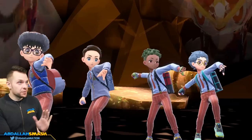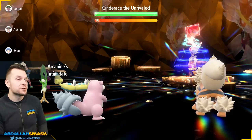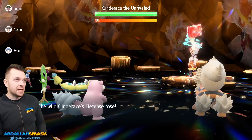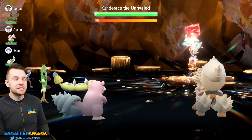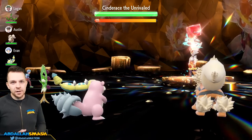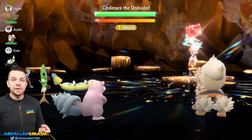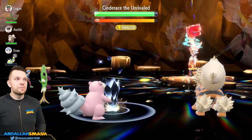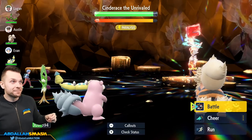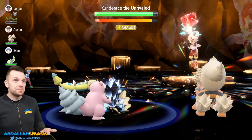Here we go in real time — we're clicking Challenge Alone against the 7-star Cinderace battle with our fully EV trained, fully hyper trained Slowbro. The Intimidate from the Arcanine partner is very helpful. Cinderace just uses Bulk Up to boost his defensive stats, but it doesn't matter for us. We need to use Iron Defense three times. The main idea is using Stored Power, which is a base 20 attack that gains 20 additional base power for every stat boost your Pokemon has.